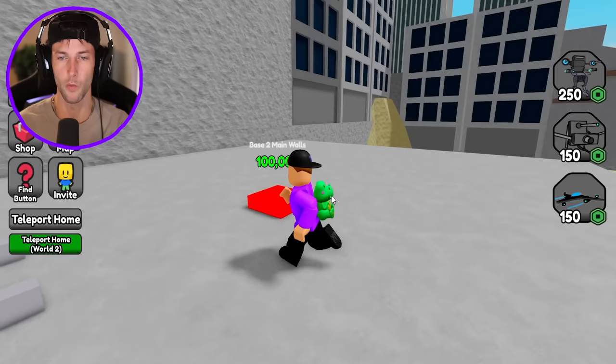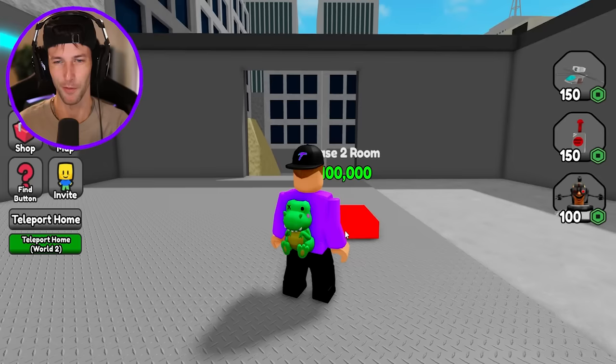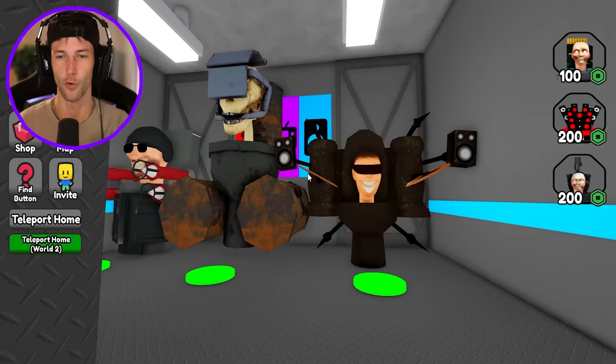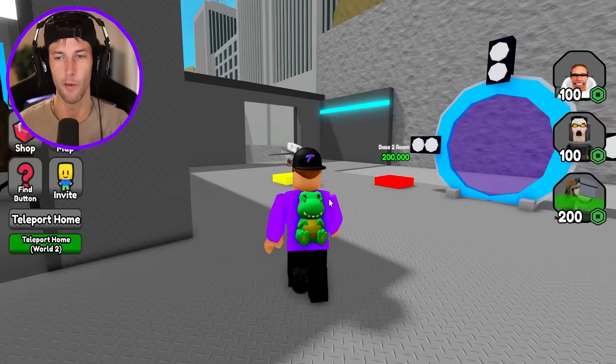What is the first thing that we need to build? Base 2 main walls is $100,000. We currently have $5 million in our bank, but I'm pretty sure we're making money from our first Skibidi Toilet Tycoon, so we probably just need to build a bunch of stuff here. I'm really hoping that we can build conveyors because I like seeing the different droppers with all the different toilets.